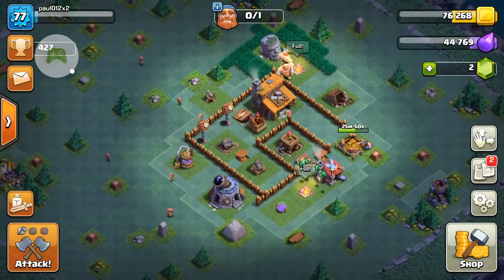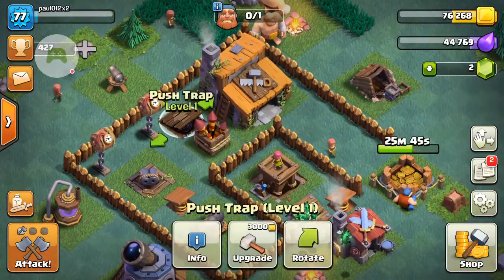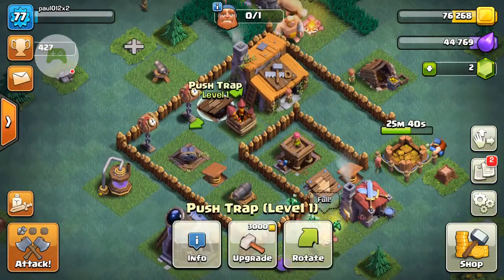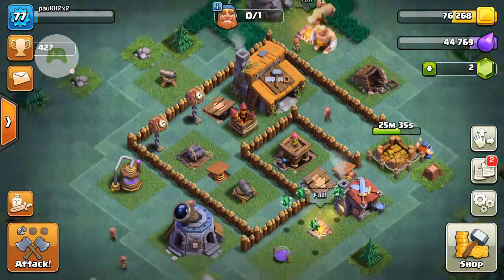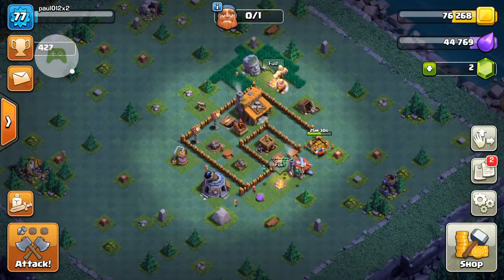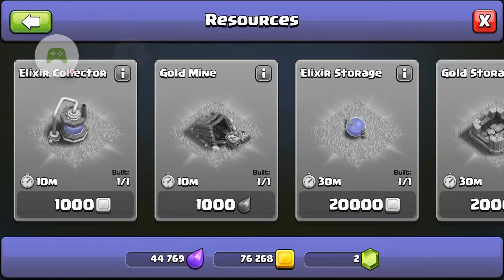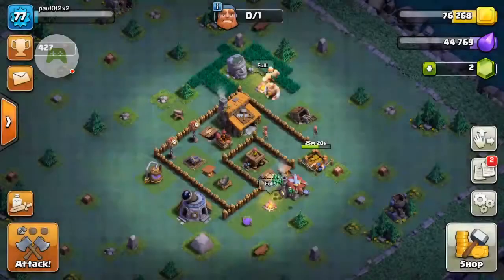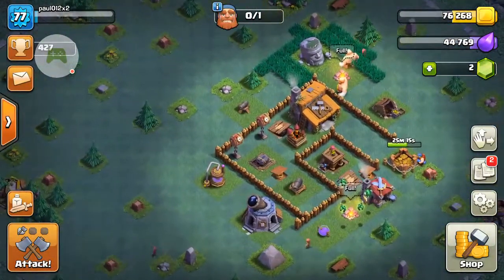If you end up with maxed gold, you can also start getting your push traps, spring traps, and mines. You obviously need the third Army Camp to give you a better chance of defeating your enemies.